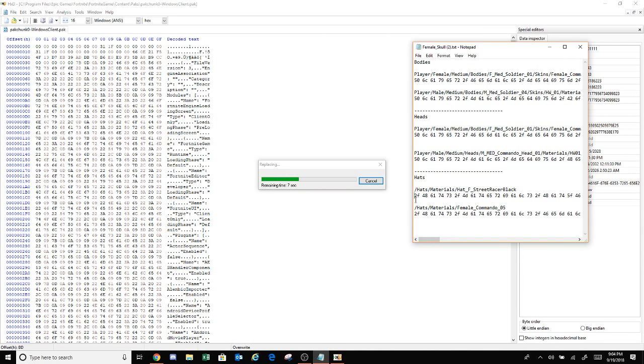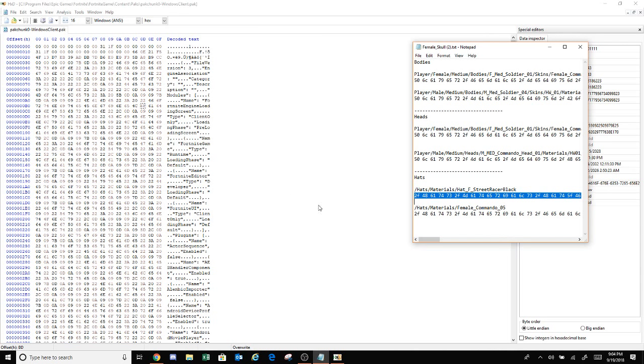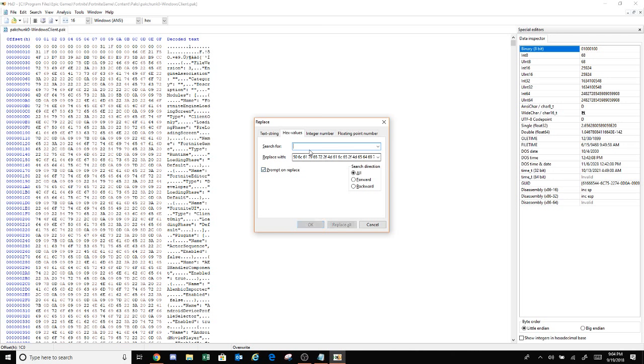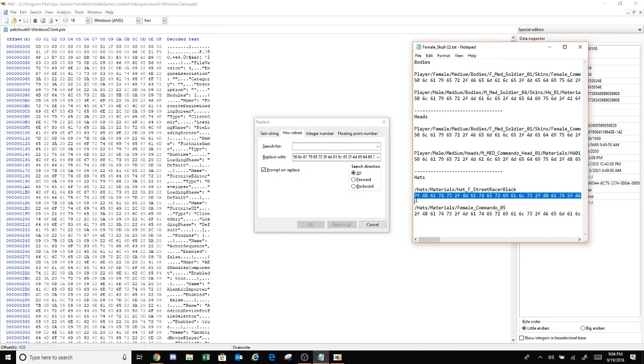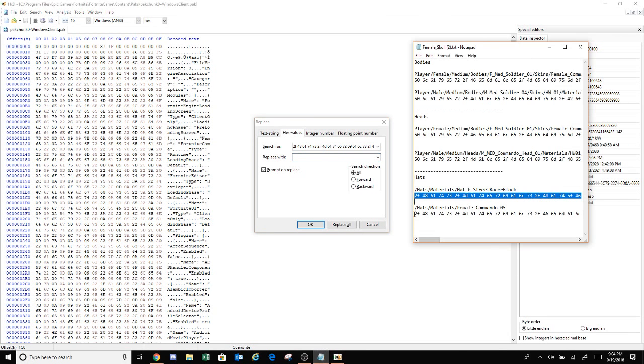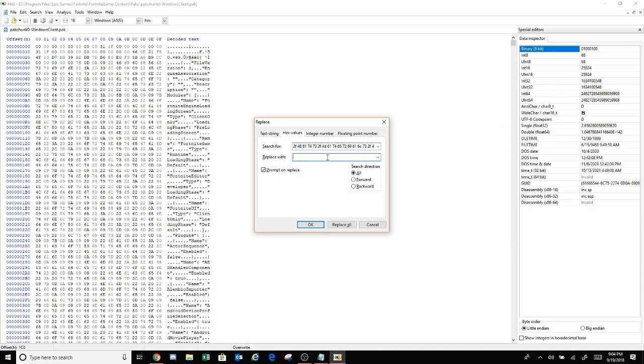While you're waiting, copy that — these are the hats to change the commando's hat. It's gonna be the red line, so if you don't have the red line, which is a battle pass item, it's gonna replace that. You won't be able to get the face of the skull trooper but you get the body, which is pretty cool. Copy that, paste it in as the first one, then copy the second one, paste, and replace all again.